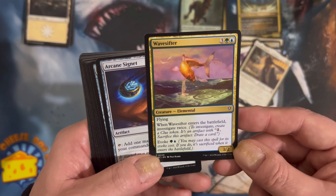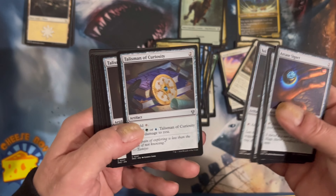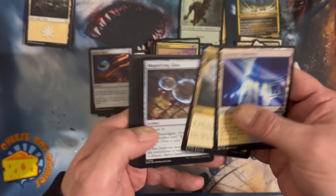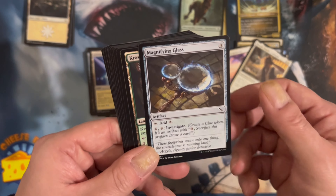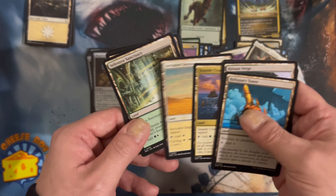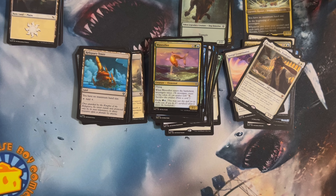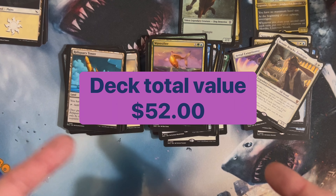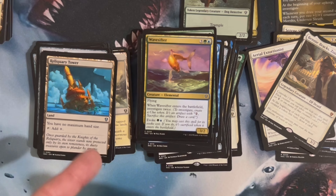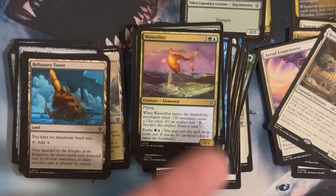Wave Sifter — I hope the reprint doesn't kill the price on it. It's a couple-dollar card that gets used a lot, so it's probably good that there's more of them out there. But for people who collect and have a few of them worth a couple dollars, it kind of sucks to see something get reprinted in all four decks all the time. It's basically going to eventually be a quarter card.